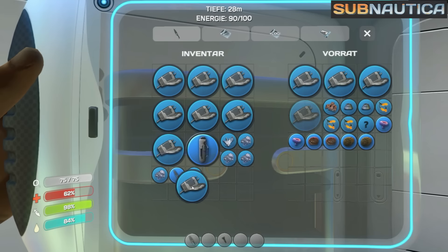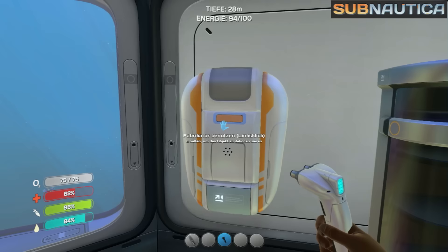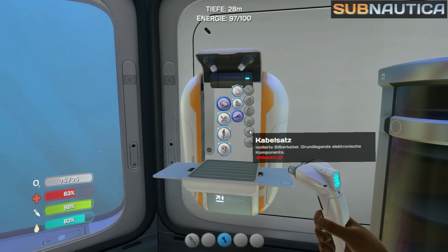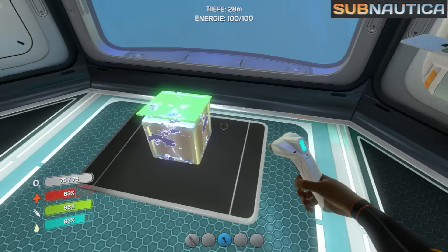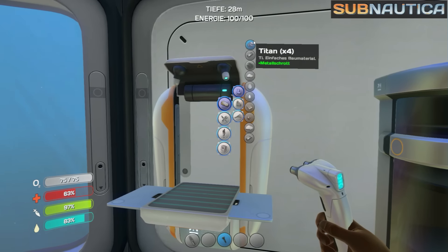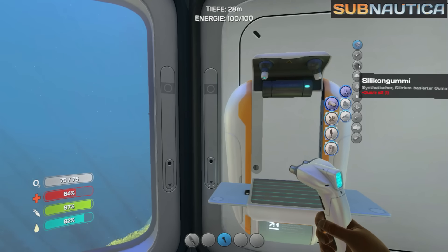Jetzt holen wir noch den restlichen Metallschrott raus. Was brauchen wir denn? Titan auf jeden Fall. Kabelsatz – ich glaube, ich habe noch einen oben im anderen Schiff. Für Kabelsätze braucht man Silbererz. Silbererz habe ich noch nie gefunden, genau wie Gold. Und wir brauchen ja einen Computerchip. Also müssen wir auf jeden Fall bald mal tiefer tauchen. Wir machen gerade Titan in der Massenabfertigung. Vielleicht machen wir einen Titan-Barren, um hier Platz zu sparen.